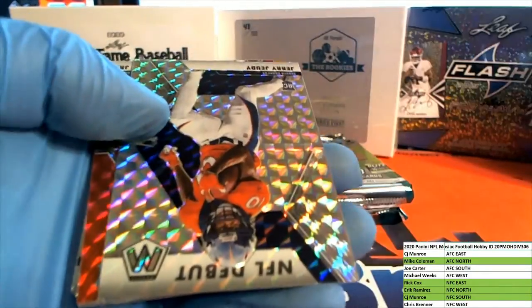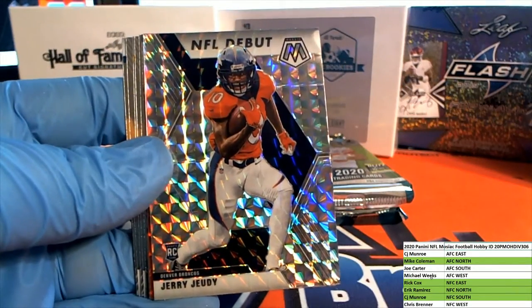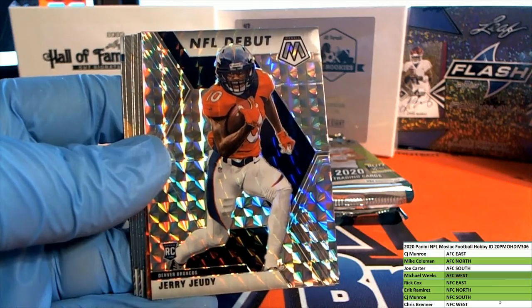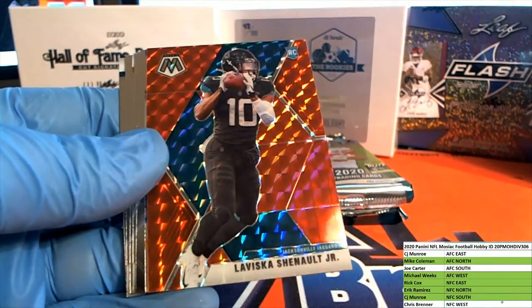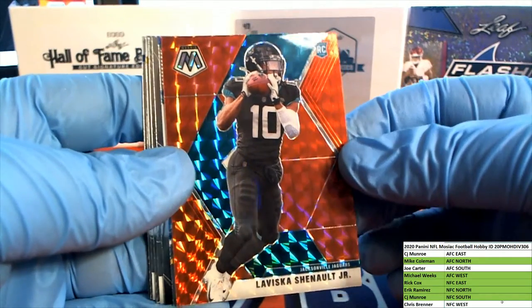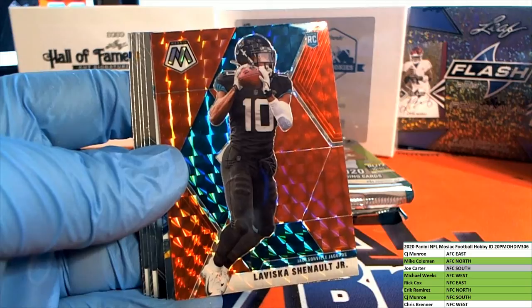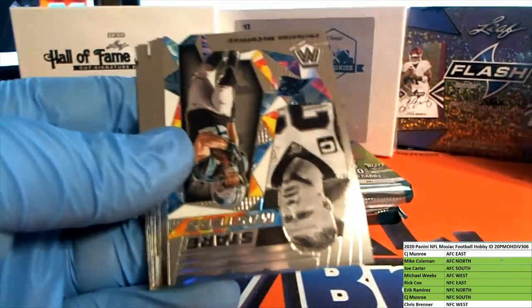Tom Brady. Mayfield, Beckham, Manning. Nice - there's a Judy rookie for the Broncos. Luck out AFC West, Michael W. All right man, Michael W. There's Chanel nice for the Jags, AFC South - that is Joe C. Chanel red.